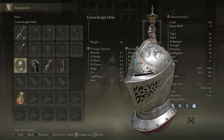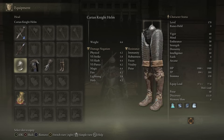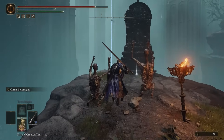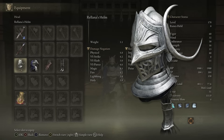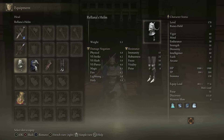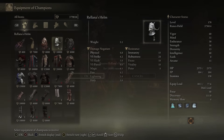For the armor, before defeating Rennala, use the Carian Knight Set. It has great drip, solid resistances, and is easy to find — located in Raya Lucaria Academy next to the zombies worshipping the statue. After you defeat Rennala, use her set. It has similar stats, slightly better, and still looks great. It is available from Enia at the Roundtable Hold after you defeat Rennala.